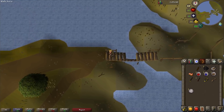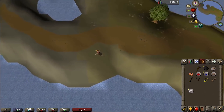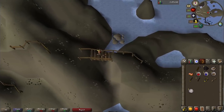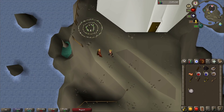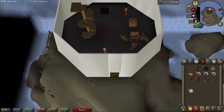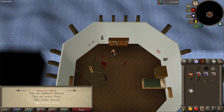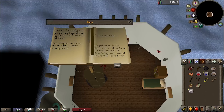Head back to the lighthouse and talk to Larissa. Now that we have the key, you can just click on the door to enter. Go up the staircase and then click on the bookshelf on the northern wall. Grab all three books and then page through the manual and the diary. The lighthouse manual tells us how to fix the lighthouse, and the diary is from some dude who likes Dagannoth a little too much.